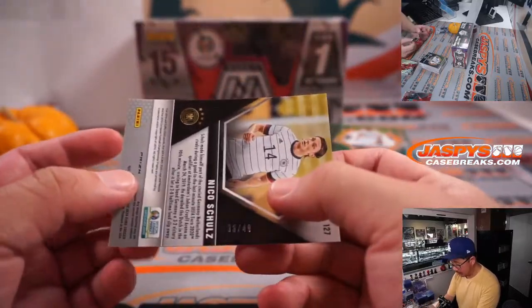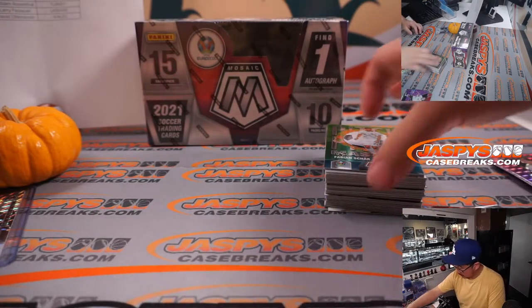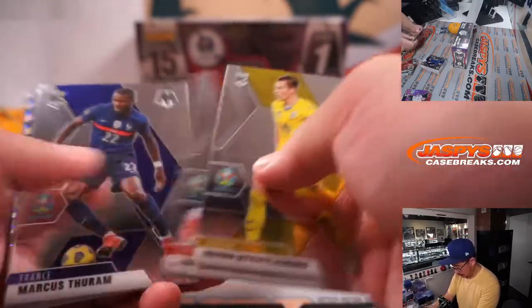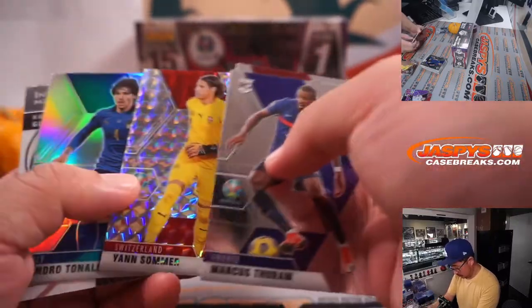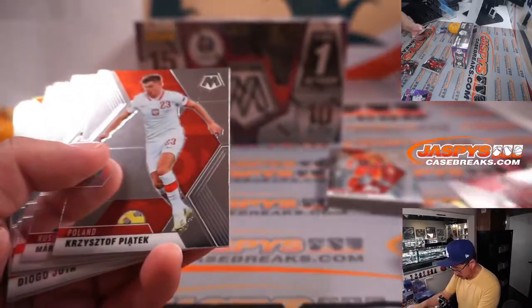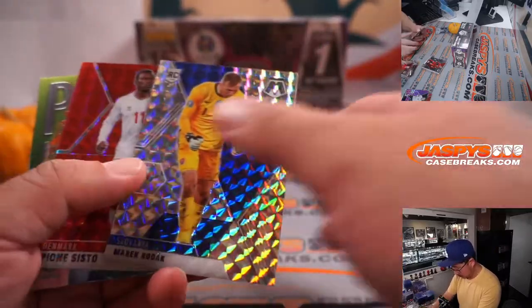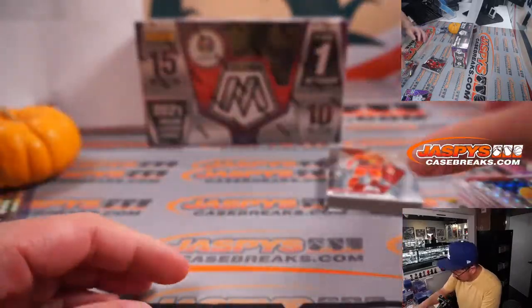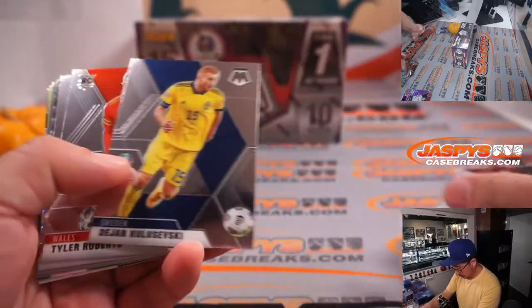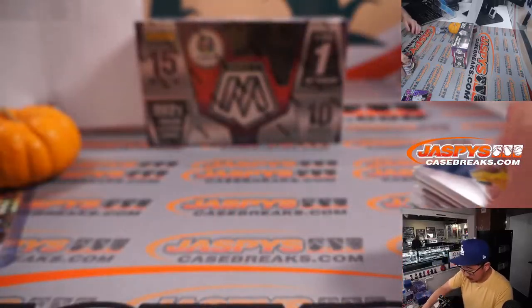We've got Nico Schultz as well, 33 out of 49, also for Germany. All right, nothing too crazy in the first box — let's see what's in the second one.